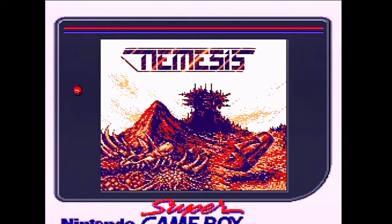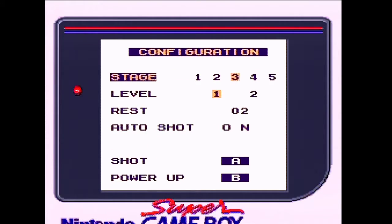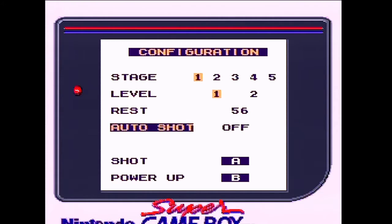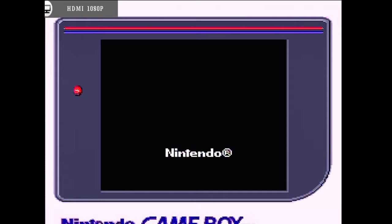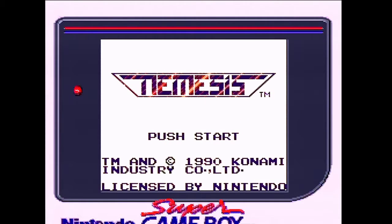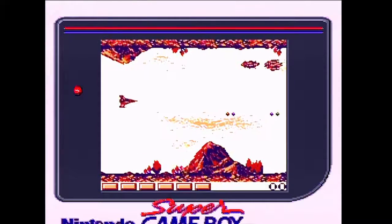Did you know that Ultra Games was actually Konami? They had to go under a different name because Nintendo had a rule that publishers can't make more than a certain amount of games per year. I like this game. You get 56 continues? I could be 99. It's 30. The cartridge literally just exploded — it was like, excuse me!